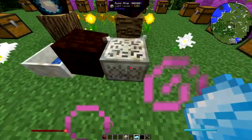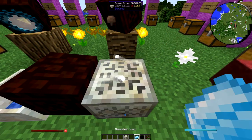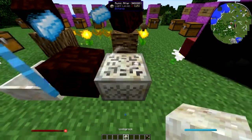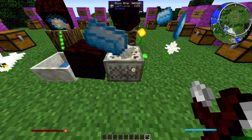What you need to do is come over to your runic altar, throw in your coloured stone, your mushroom, your three mana steel ingots, the block of cull, place the living rock on top and right click with your wand of the forest and it should start creating.